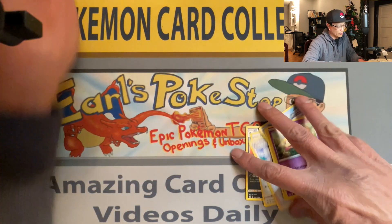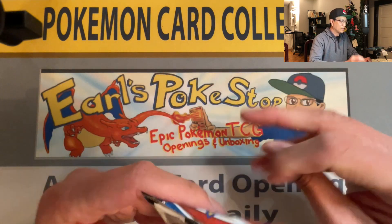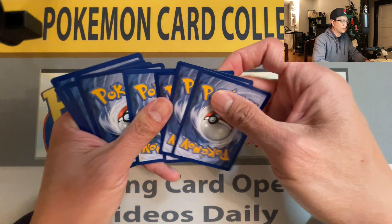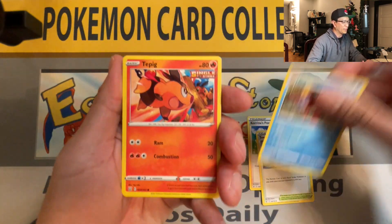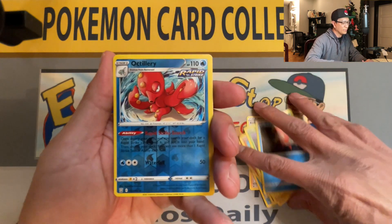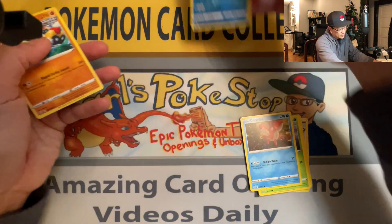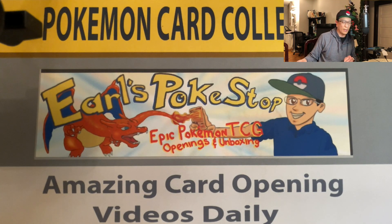So far no hits yet. Last pack of the first three-pack blister — hopefully we pull an awesome card. I don't want to show the color of the code card and spoil everybody. We got an Amoonguss reverse holo — that's a nice one — rapid strike Amoonguss reverse holo! And Falinks, rapid strike Falinks non-holographic rare. So no hits from those three-pack blisters; we move on to the next one.